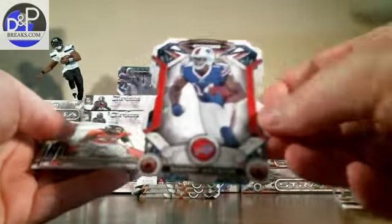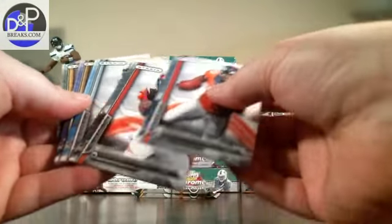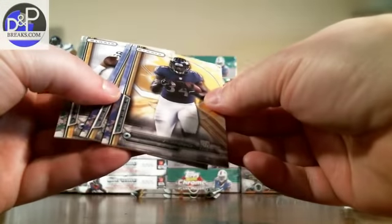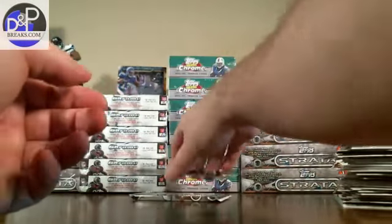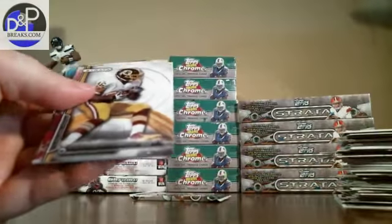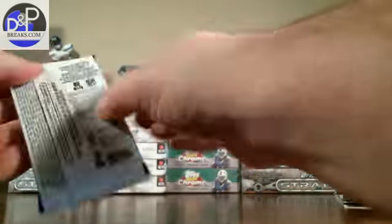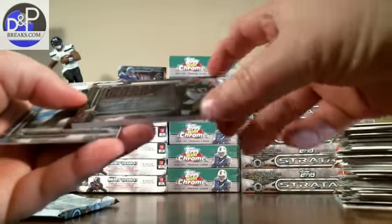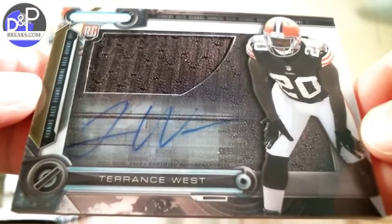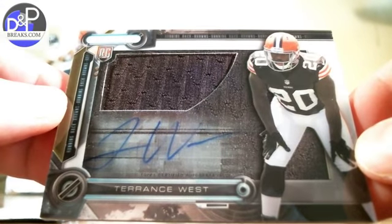There's another die-cut: Sammy Watkins — this guy's pretty awesome too. Blue yellow background: Lorenzo Taliaferro, and the regular one right behind it. Two packs left box number two. Another die-cut: Blake Bortles. And our clear-cut — Terrence West from the Browns. I just assumed that shadow box would take the place of this but apparently it didn't. So Browns, Bengals, and Giants did pretty good in that box.